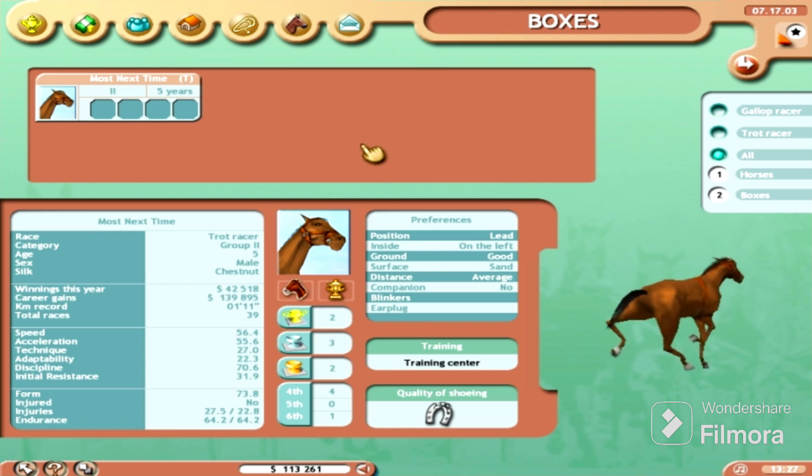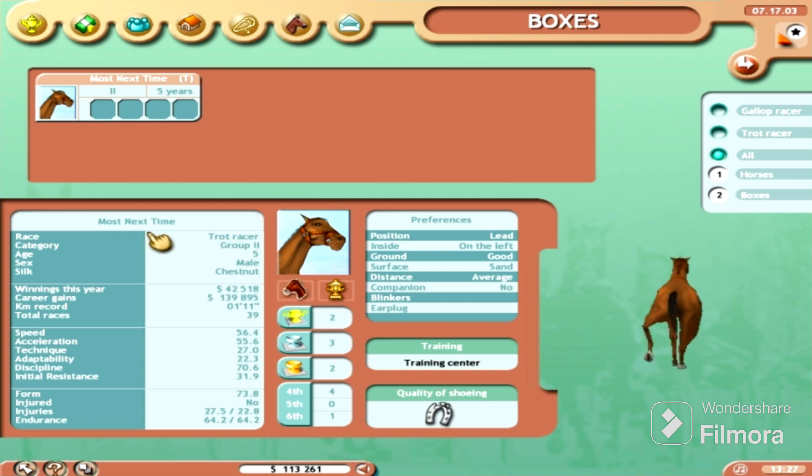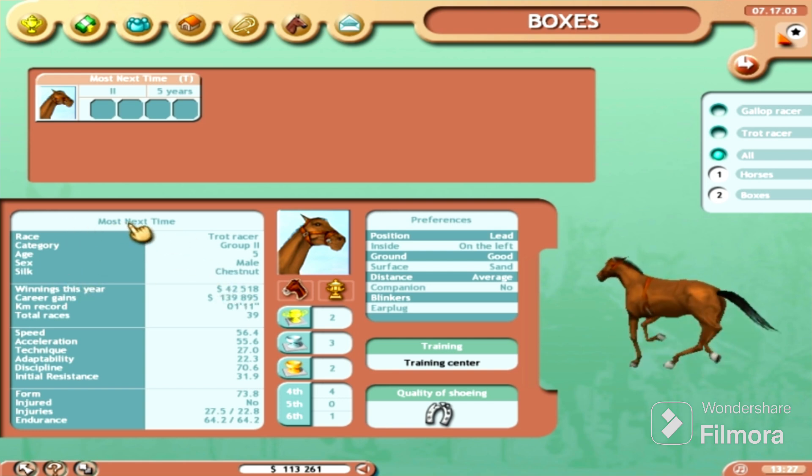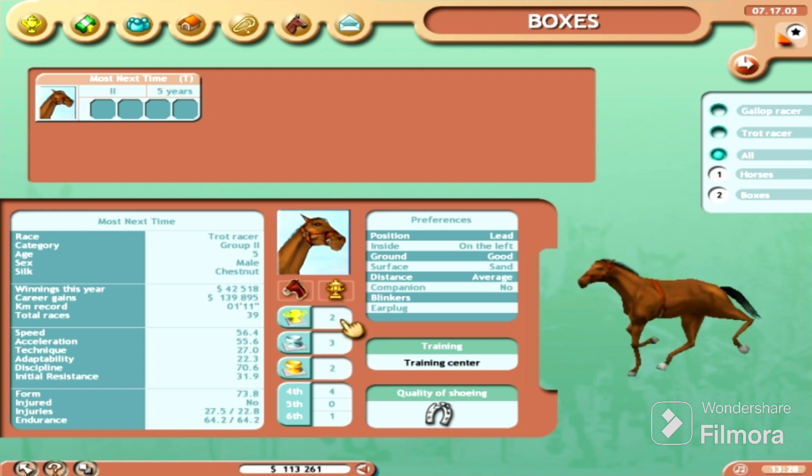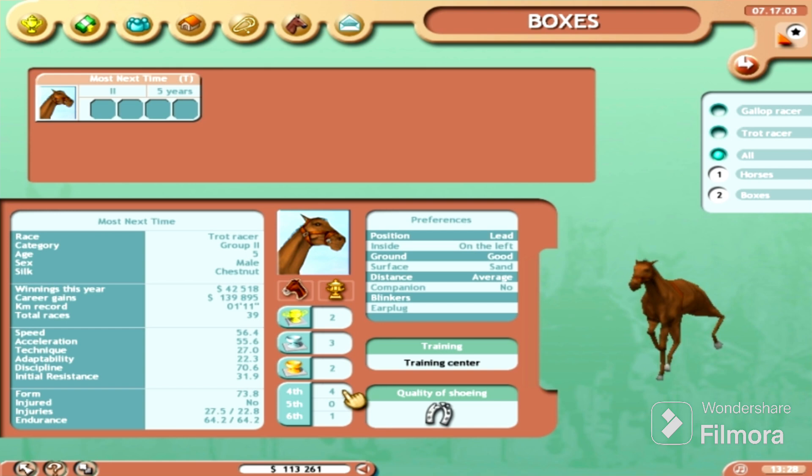I don't remember much of what we're doing, so I'm just going to try to hop back into it. We have this five-year-old male chestnut trotter. I don't think I named the horse, unless somebody remembers — I don't specifically recall naming him. I think I just probably bought this horse. So far he has two wins, three second-place finishes, two thirds, four fourth-place finishes, and a sixth-place finish.